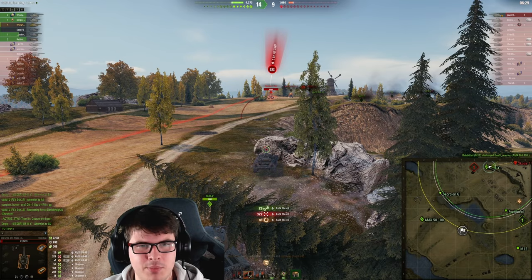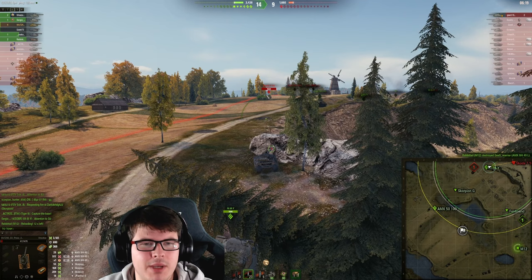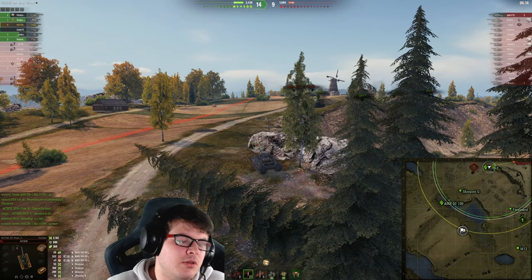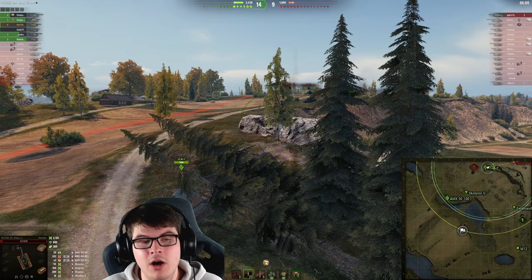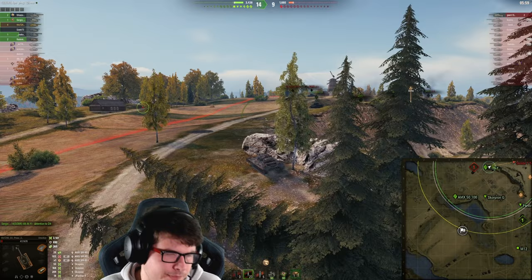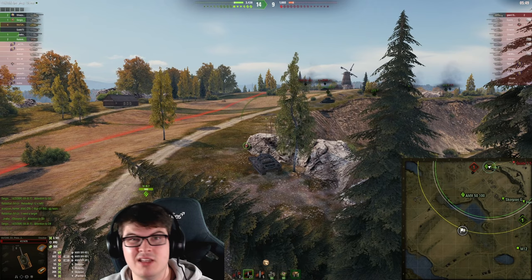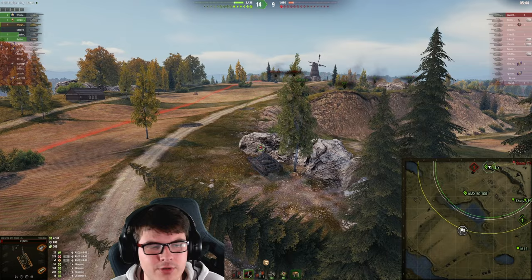We spot the Scorpion and fire standard rounds rather than loading HE, not wanting to risk bouncing or hitting tracks. With the DPM we finish him off. Now we face the arduous task of digging out a Skoda T56 that can one-shot us — we try a quick snipe but it doesn't pen. The AMX hits us leaving us on literally a hair of health. With the Skoda pre-aiming, we can't push with 41 hit points and have to wait for teammates to distract him.